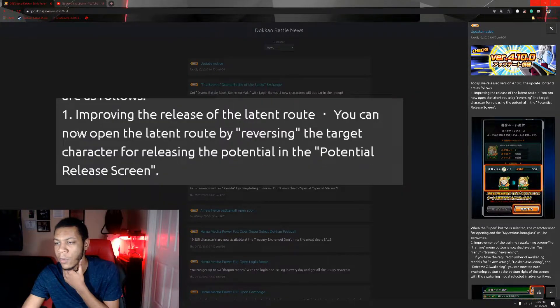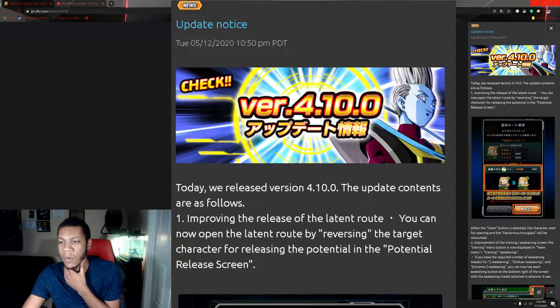They improved the release of latent potential. You can now reverse a character's latent potential by accessing it directly from the releasing potential screen. Meaning you can do it all from the same screen, instead of having to go all the way to the other screen and then go all the way back to hidden potential. You can actually reverse a character within the hidden potential screen, which is going to be so much quicker and easier. It was so annoying having to go all the way out, go to reverse — reverse again if you're doing an LR — and then go all the way back to hidden potential. So having those on the same screen is really cool.